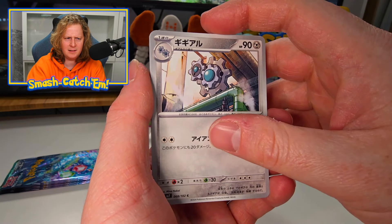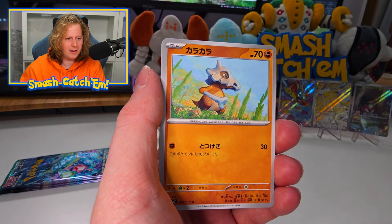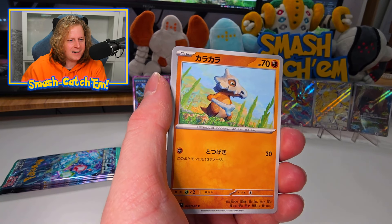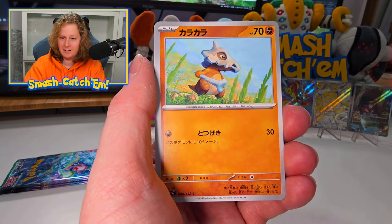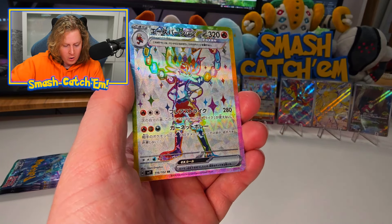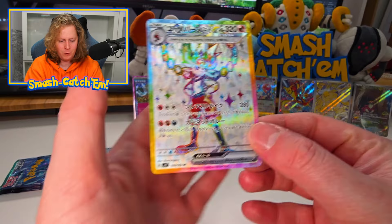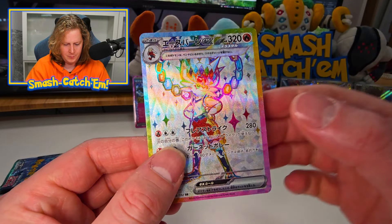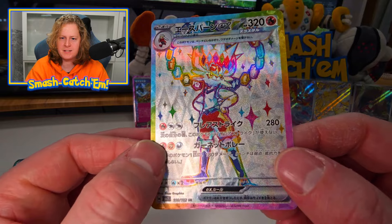Is it Klink, Klang, and then Klink, Klang? It is. That was Klang. They didn't go the most creative route with that one. We've got a Full Art — not an alt art, but we've got a Full Art. We've got the Full Art Cinderace Stellar Terra. That is a beautiful card — there is so much color in that.